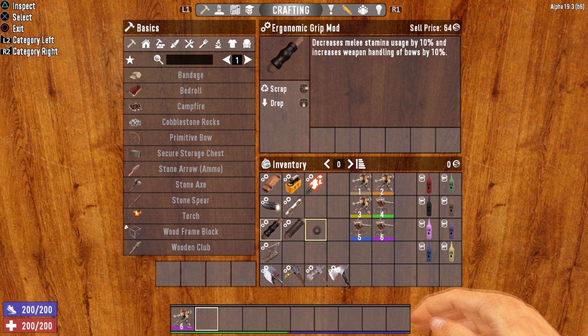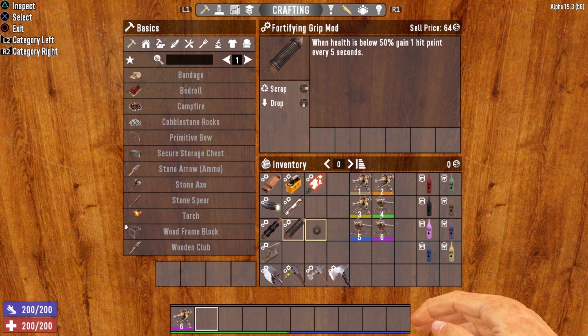Next we have the grip mods, starting with the ergonomic grip, which decreases melee stamina usage by 10%. Here's the thing: using the robotic sledge doesn't require any stamina, so this mod is pretty much useless. Then we have the fortifying grip mod — when your health is below 50%, you gain one hit point every five seconds. Again, if you're using this weapon the way it was intended by setting it down, this modification does you no good. It only works if you are actually wielding the robotic sledge in your hands, which is not recommended.